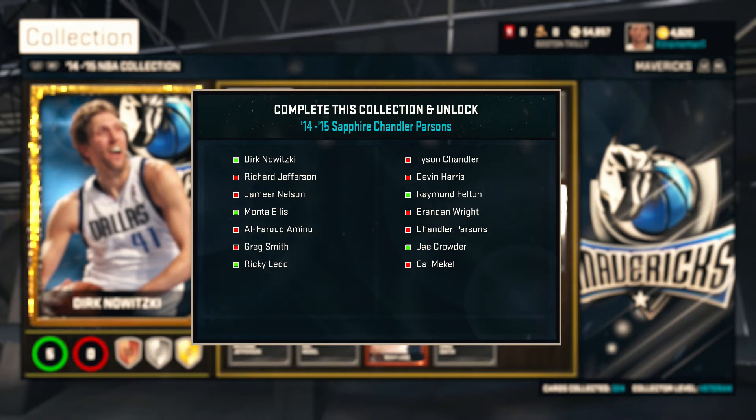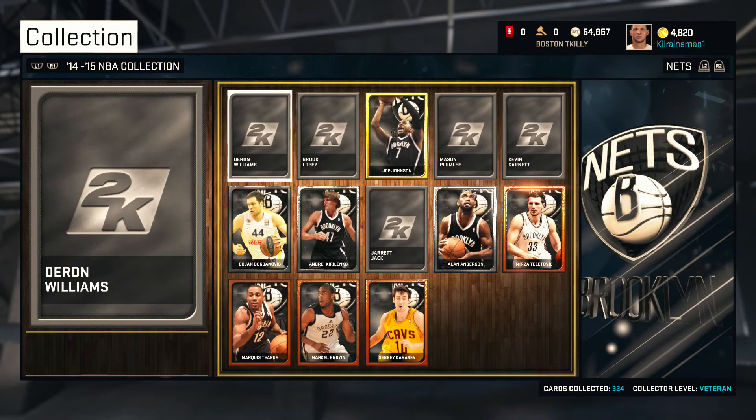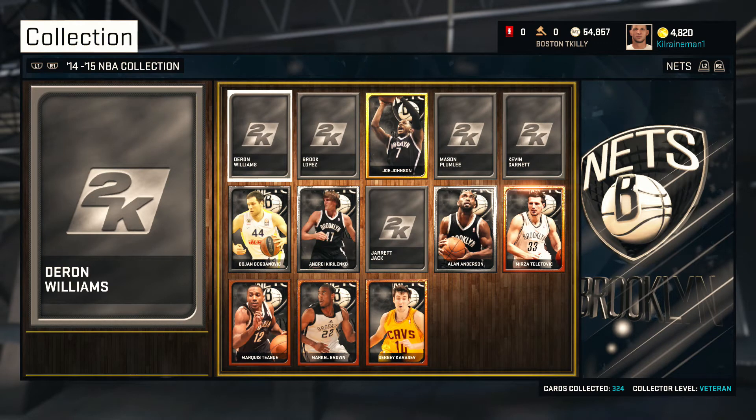You can buy these guys cheap right now, especially with the auction block not being as expensive as it once was. Here you get a Sapphire Brook Lopez. As you guys can see, I've sold pretty much all my players — the gold ones — and I made back my money. Andre Karolinko, Alan Anderson, these go for like $800. That's not expensive, and I made back all my money, and I got a Sapphire Brook Lopez.